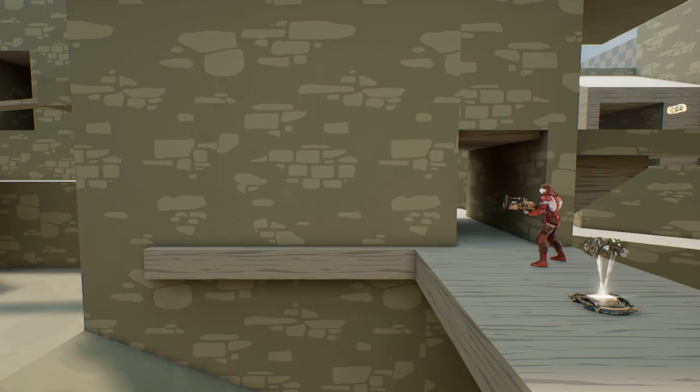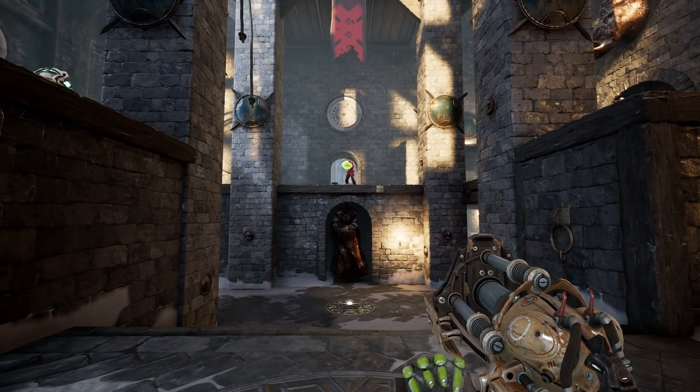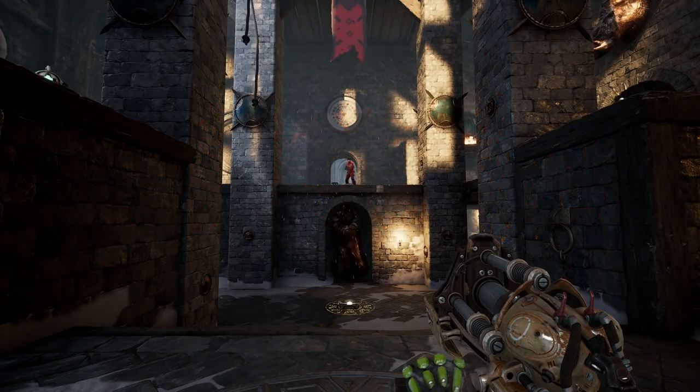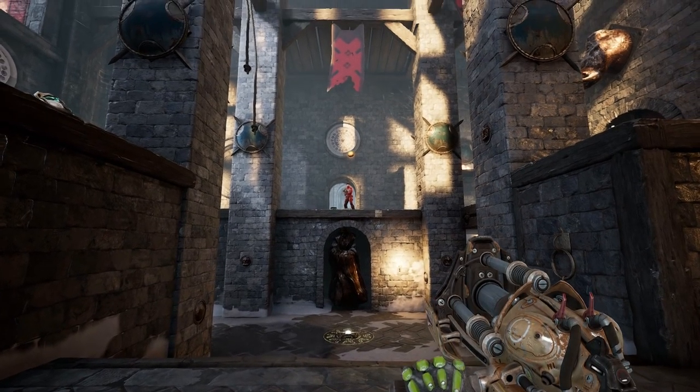The shockwave fires in a cone formation that gets wider as it travels, but it will only last a few moments before fading away. So timing and anticipation are key to protecting yourself with this mechanic. This temporary shield is incredibly effective at blocking slower moving projectiles at medium and long ranges.